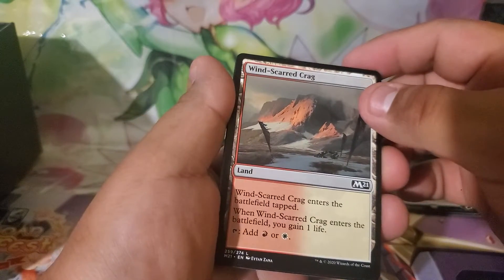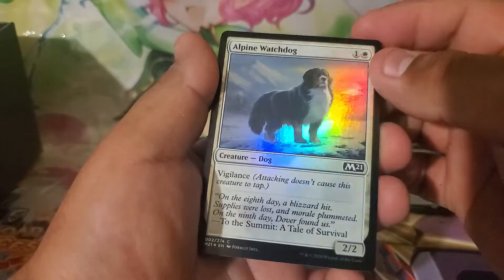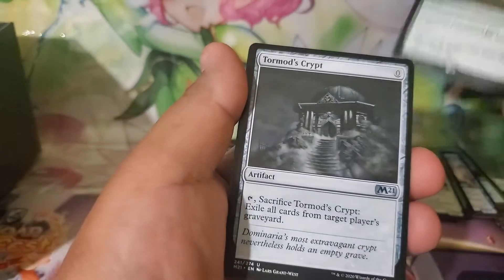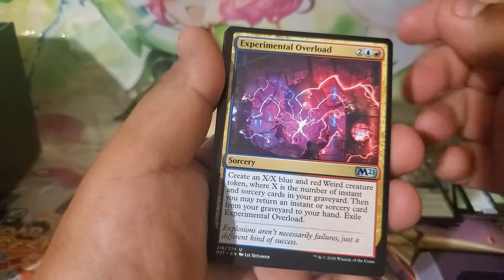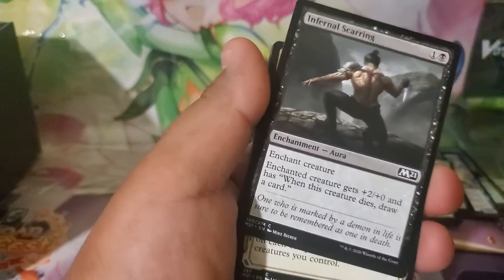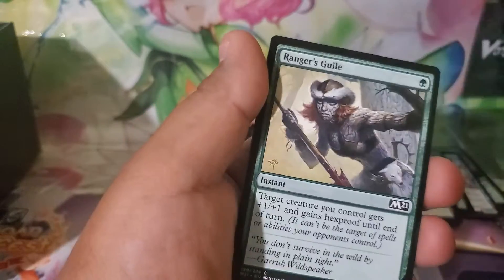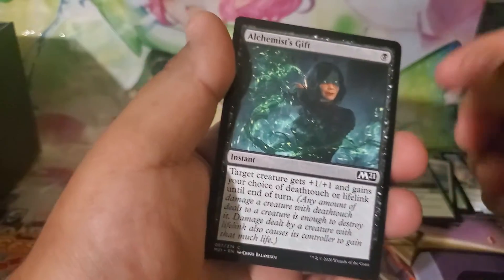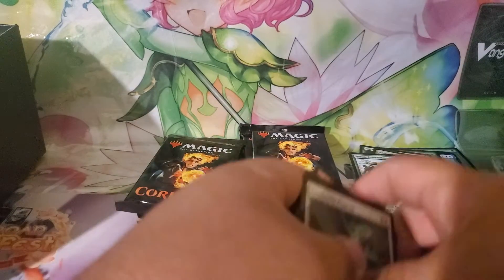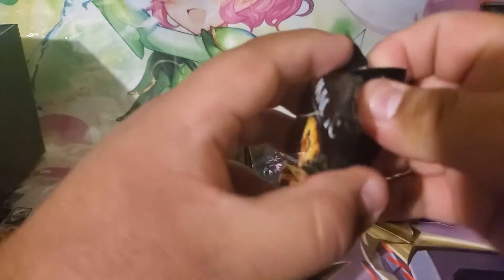Fourth pack of the day. Cat creature token — that's pretty cool. Wind-Scarred Crag dual land card. Common foil: Alpine Watchdog — that's pretty cool. Other rare: Heroic Intervention — pretty cool. Tormite's Crypt, Experimental Overload, Battlerattle Shaman, Roaming Ghostlight, Infernal Scarring, Basri's Acolyte, Gnarled Sage, Ranger's Guile, Alchemist's Gift, Goblin Wizardry, Spined Megalodon, Concordia Pegasus. I'll definitely look at the prices later.